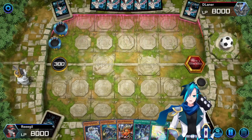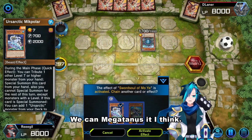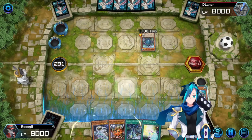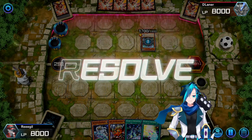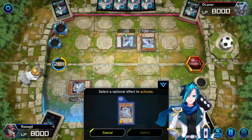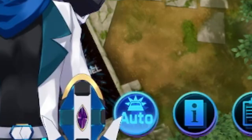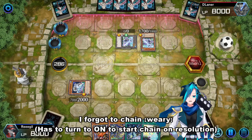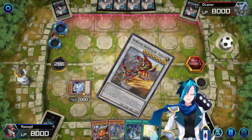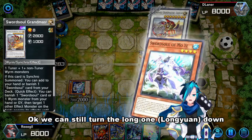This hand is fine. Sword Souls. He can Megatannus it, I think. Yes, let's do that. Let's hope he didn't draw the long one. I did not — I forgot to chain. That's horrible. We can still turn the long one down. That would still work.